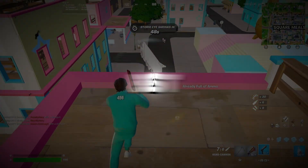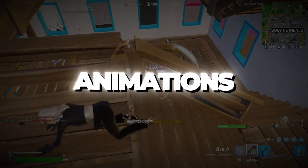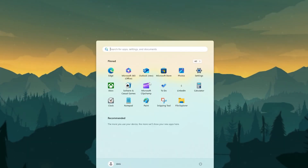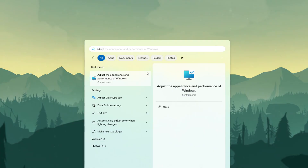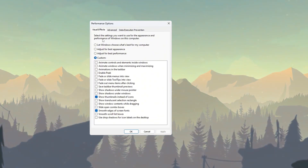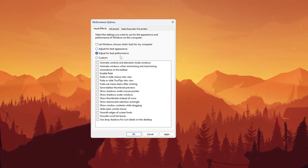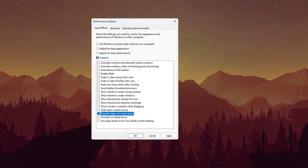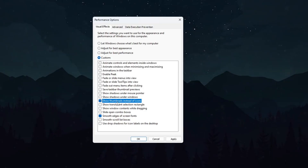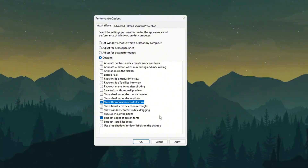Step 1: Set up Windows for the best performance for Fortnite potato graphics. To help your Windows computer run as fast as it can, we need to turn off all the extra animations and effects that slow it down and use up memory and CPU power. First, click on the Windows search bar, type 'Adjust the appearance and performance of Windows,' and click on it to open the Performance Options window. Select the option called 'Adjust for best performance.' Now make sure you check these two boxes: 'Smooth edges of screen fonts,' which helps make text easier to read, and 'Show thumbnails instead of icons.' After selecting those two options, click the Apply button.